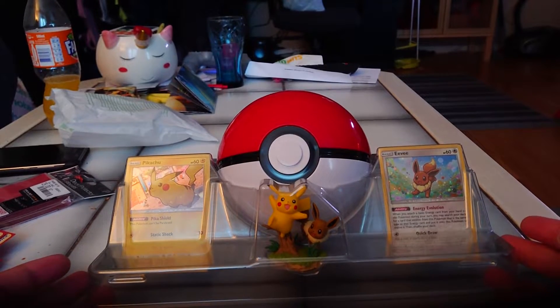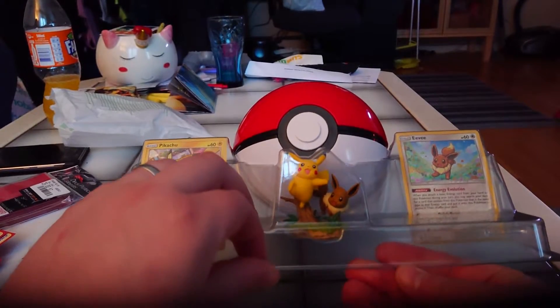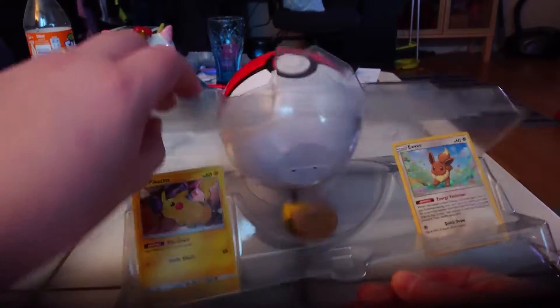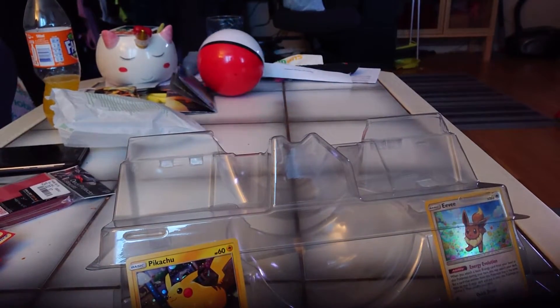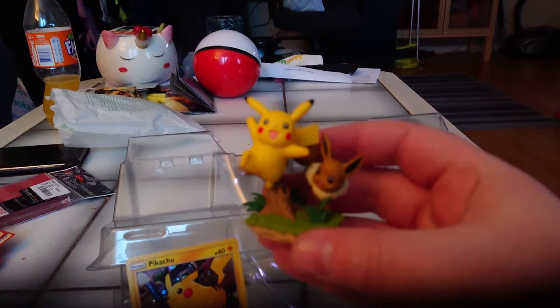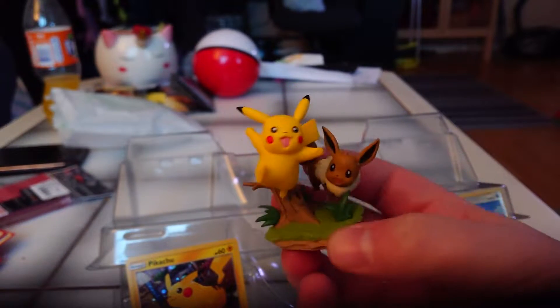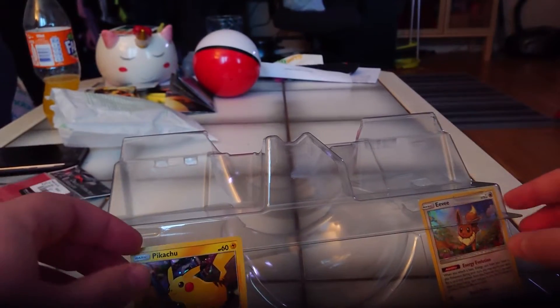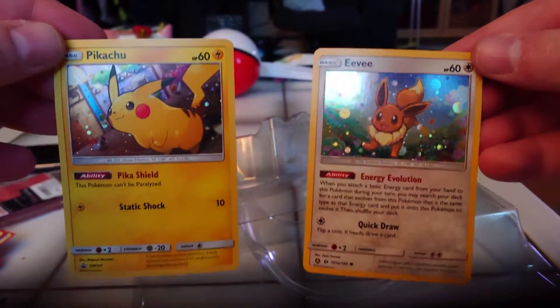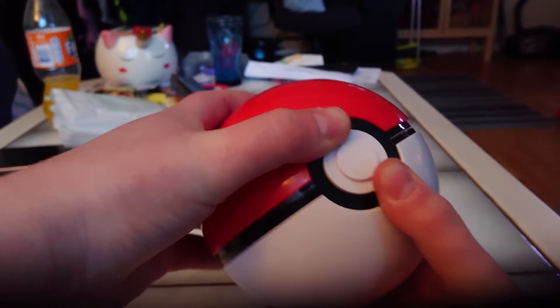So in this pack you get one promo card from Eevee and one promo card from Pikachu, and a little statue of both Pikachu and Eevee. Looks kind of nice. Then we have the promo cards. Let's open it up — it should contain both the packs.